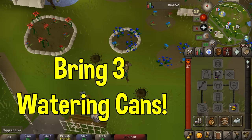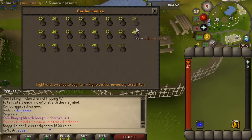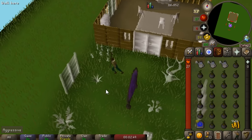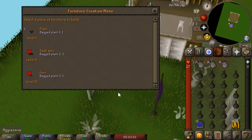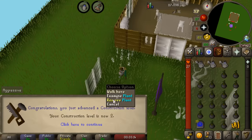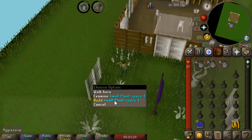Teleport to Falador Park where there is a woman selling different garden supplies. The first thing you want to buy is the Bagged Plant 1, which costs 1000 GP each, so it's kind of an expensive method. Buy 10 per world and hop to save a little bit of coin. Right click on a plant square and hit build. Press 1 on the keyboard to automatically plant the Bagged Plant 1, then right click and hit remove. Repeat that until you reach level 10 Construction.